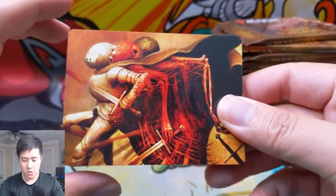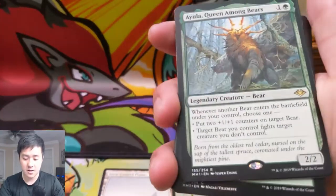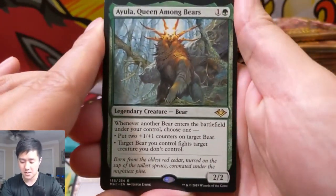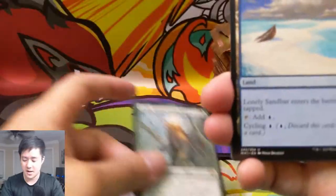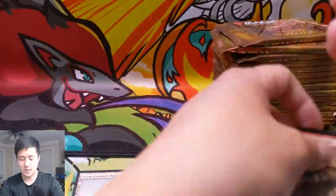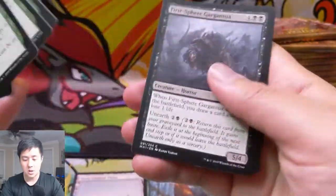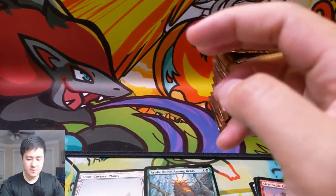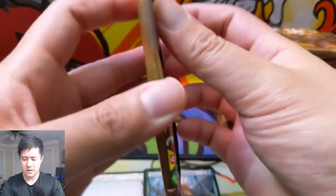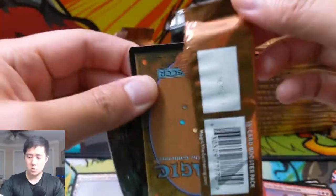We have a goblin token, then Force of Despair art, snow-covered plains, and here is Ayula, Queen Among Bears — people say it's going to be a bear commander — a Bella Sliver, and Ore-Scale Guardian. Just checking if there's any cool looking commons. Yeah, this set is really cool and really fun to open. The EV on day one is still listed around $240, though I kind of doubt in reality the high prices will stay above the $200 mark.